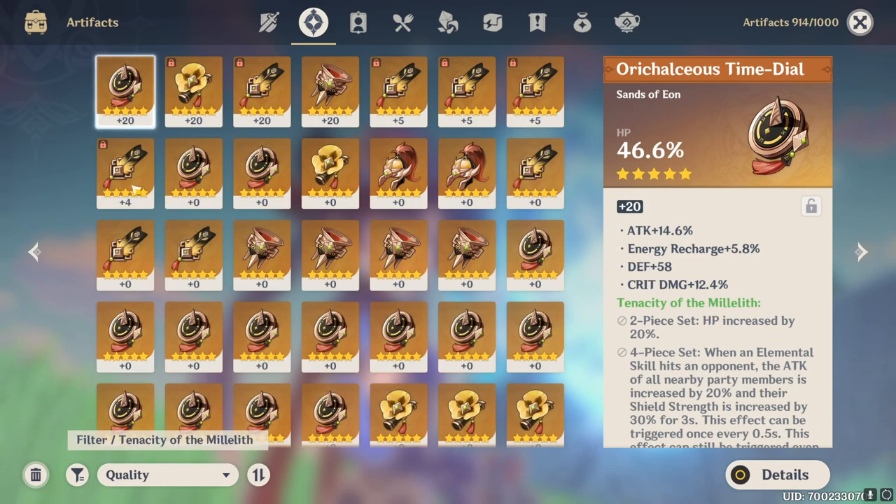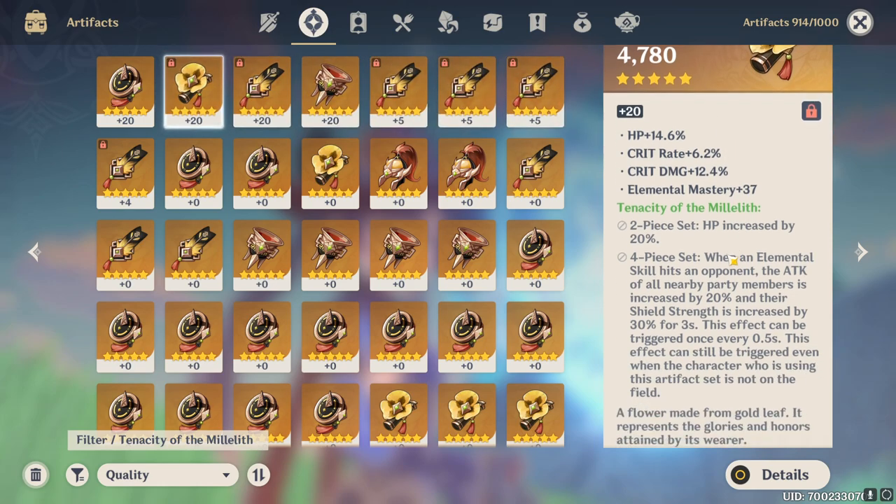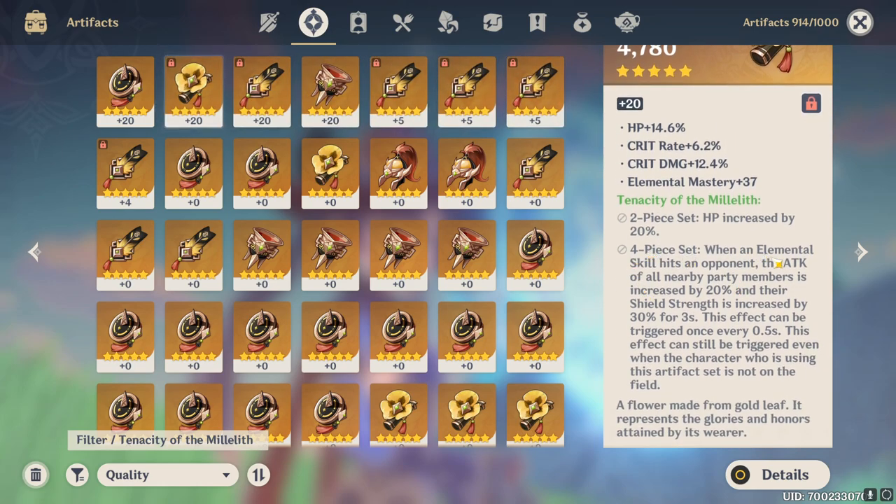Let's go ahead and start with Tenacity of the Millelith. As you can see, we have raised a couple of them to plus 20. Here we have an HP sands — this will most likely be going on Hu Tao or Zhongli. I'm thinking more Hu Tao because she benefits a little bit more from attack, especially with a five-star weapon having high base attack, and she benefits more from elemental mastery than Zhongli.